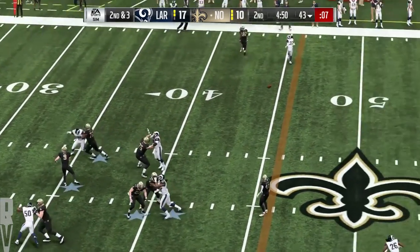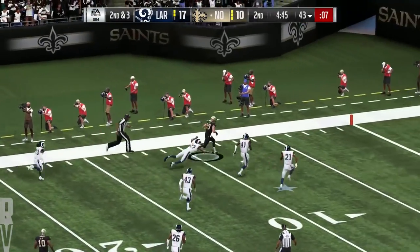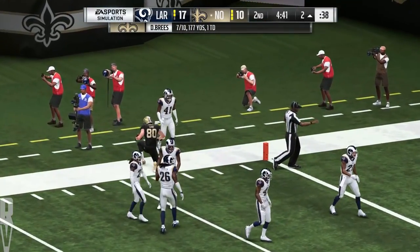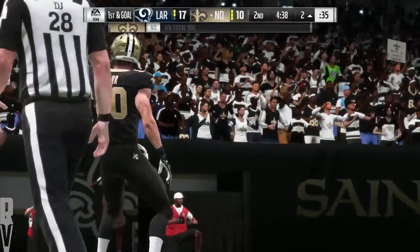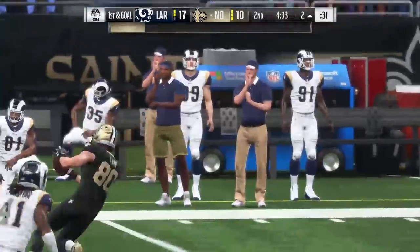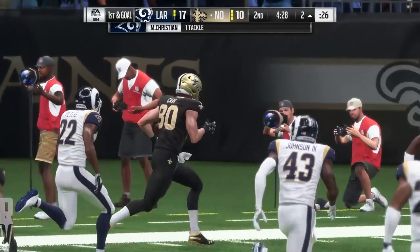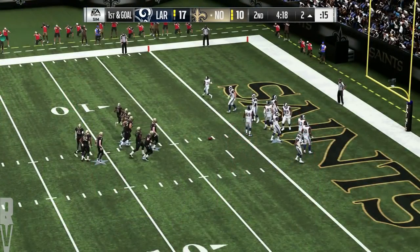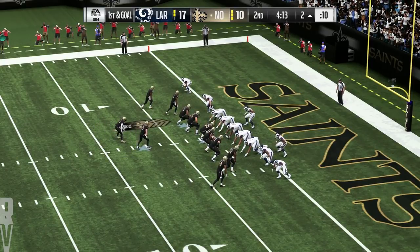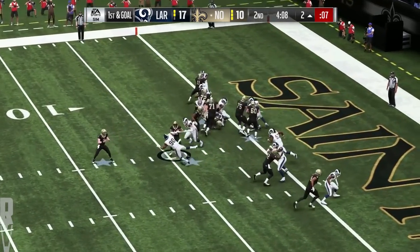Shotgun now for Brees — throwing the out route incomplete. Oh, so close as he takes it all the way to the two-yard line. It's a big play there for the Saints — 55 yards. There will always be a place for methodically marching the ball downfield, but when you can pick it up in big chunks and strike like that with explosive plays, that's often the difference in winning and losing. Those types of plays can knock a defense off balance and drive a team towards a victory.